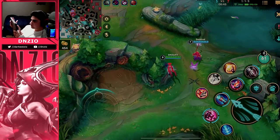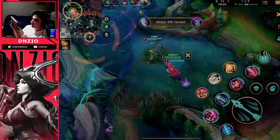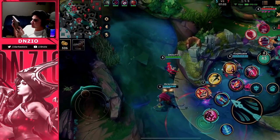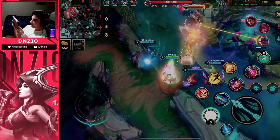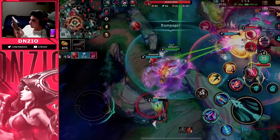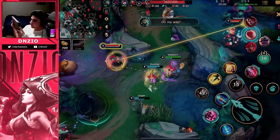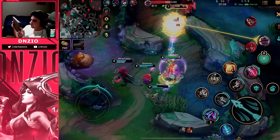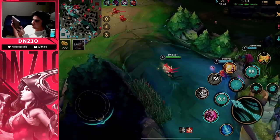In team fights with Jinx and most ADCs, you want to fight with your range — never move in close. Use the rockets, stay far back, stay safe, and deal damage. Jinx doesn't have any dashes; she has Zap and traps but not much mobility, so if you're lacking mobility you need to position very critically. Here you can see me in rocket form just staying back, auto-attacking from far away. I have to burn Flash because I'm caught in a bad position, but I keep poking them down.